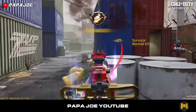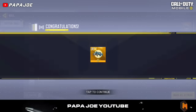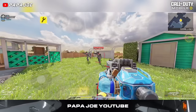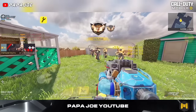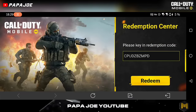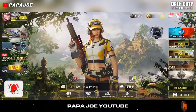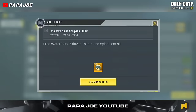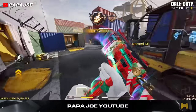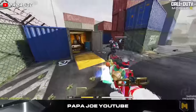After entering and redeeming the second redemption code, you will receive the legendary H20 blueprint for the Purifier operator skill as a free three-day trial version. The code is: CPUDZBZMPD. Write in the comments if you received the legendary blueprint after redeeming the new redemption code or not.